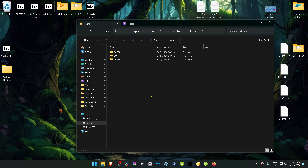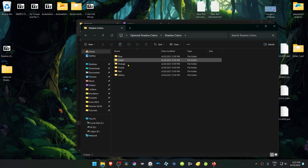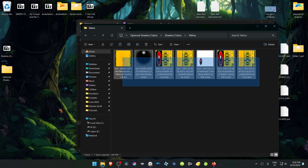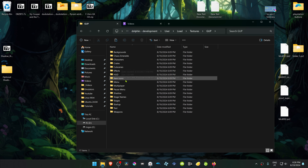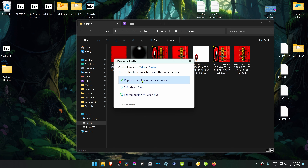There are also additional textures — if you go inside the 'Optional Shadow Colors' folder, this will change the red colors of Shadow to any other color: blue, green, orange, purple, red, or yellow. Go inside one of these folders, copy the textures, then go to the Shadow HD Texture Pack folder, then Shadow, and replace the original red ones.